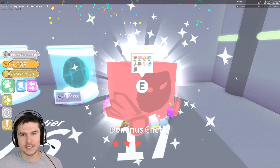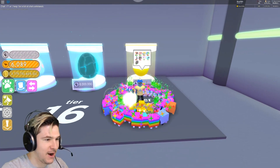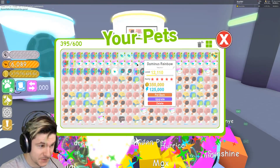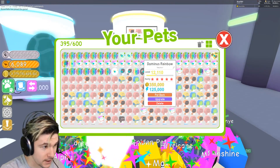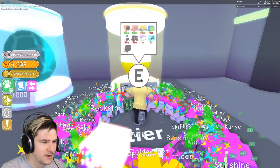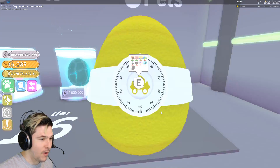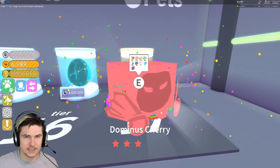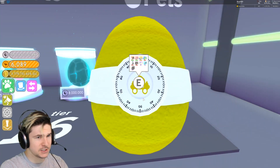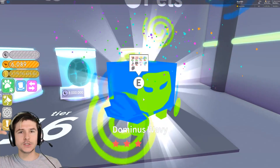I'm gonna equip 600 Dominus pets and see how quickly they can destroy the Giant chest. As you can see, I have a ton of Dominus Rainbow pets, which are some of the best Dominus pets. Some of these are random, like Rainbow Mortis. Some are just Dominus cherries — they're not very good — but they're all really good compared to a lot of other pets. I'm gonna use like 600 of the best pets in the game and try to break this chest insanely fast. Basically, we're doing a typical egg opening video with a twist at the end.